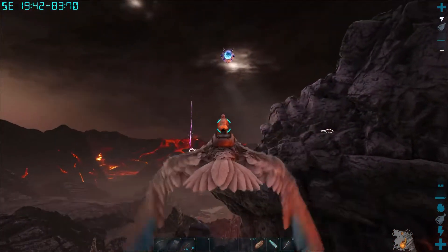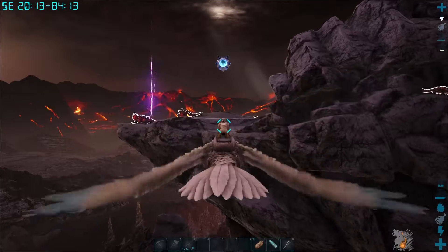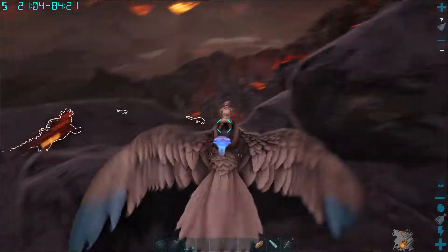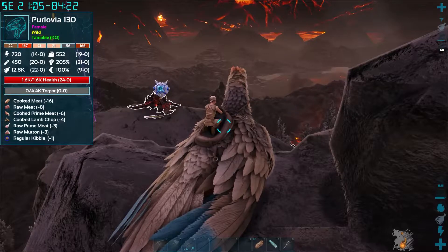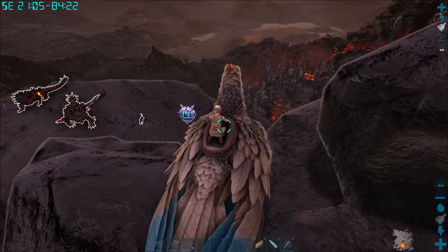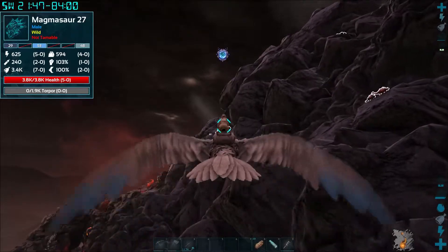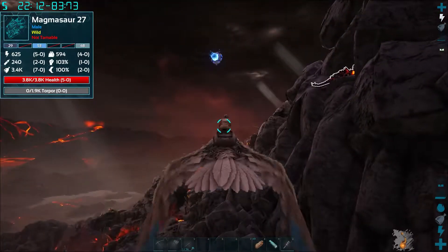If I can kite those magmasaurs off we've got a glitch we can get, but that means kiting magmasaurs that will probably kill me off the edge. I don't have anywhere safe to land here — that's the problem with this biome, there aren't many safe places. There's a purlova over there, looks like a sabre tooth. I don't think I'm going to be able to kite two magmasaurs, so I'll probably carry on. I don't want to risk losing this bird.